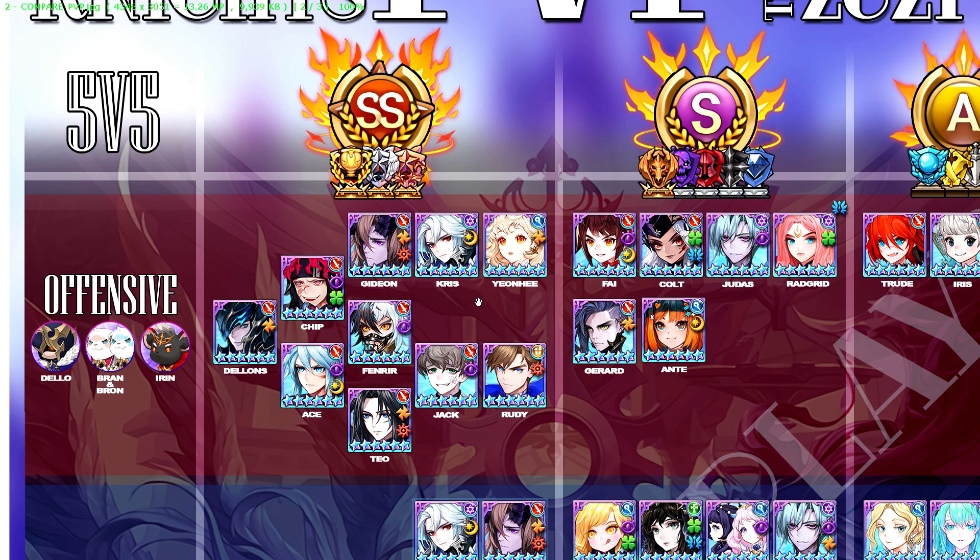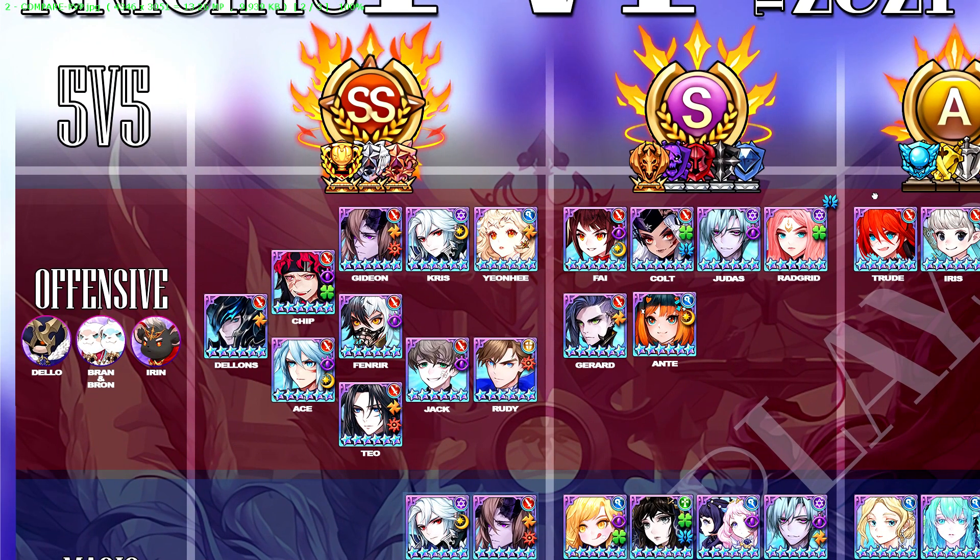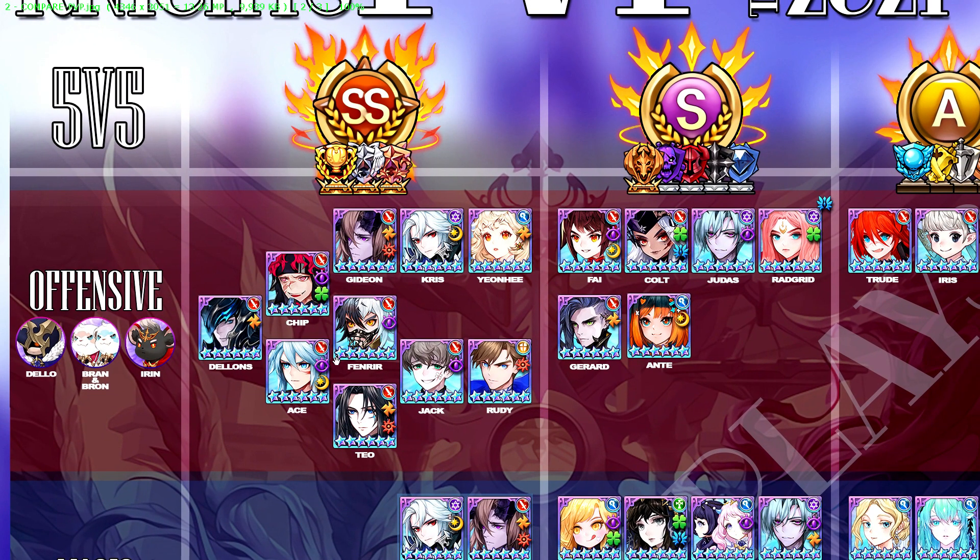For the offensive and magic teams, I will talk about the teams and you'll see that the classification of the tiering has also changed. What's in the SS tier is only for teams used in the top 3 tiers, and whatever else is in the S tier, and the bottom 4 are the A tier. We're going to start off with the first team I've seen: Dylans, Chip, Gideon, Chris and Yeonhee.